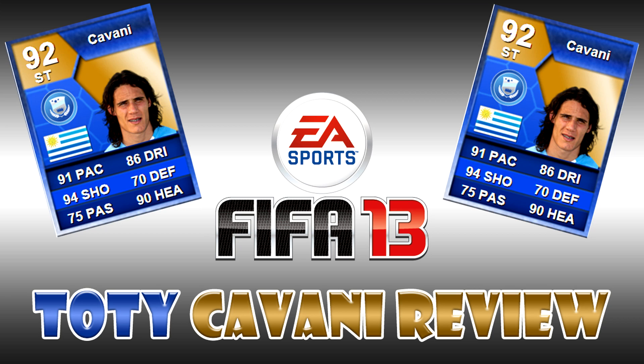We are going to move on to our Team of the Season Cavani Review. 91 pace, 94 shooting, 75 passing, 86 dribbling, 70 defense, and 90 heading on this 92 overall striker from Napoli — also a Uruguayan national. So pretty awesome to play with him. Kind of a beast. Look at those awesome blue stats, awesome blue card from him.